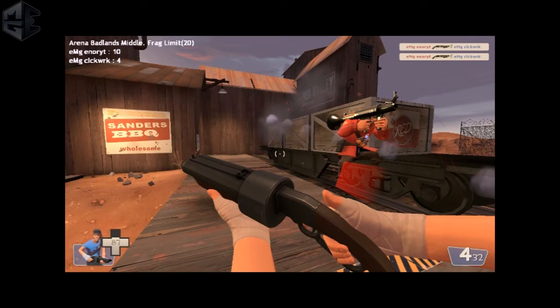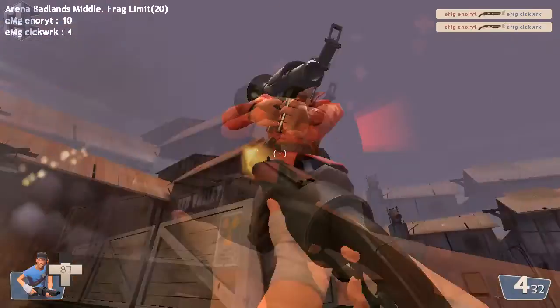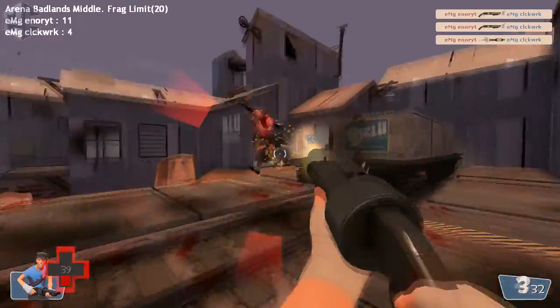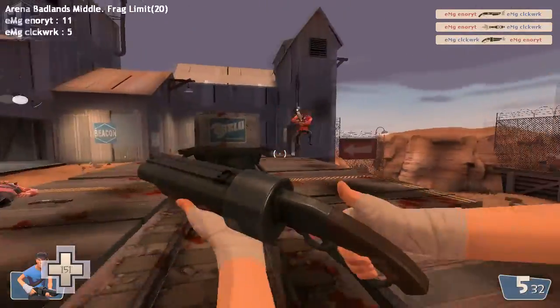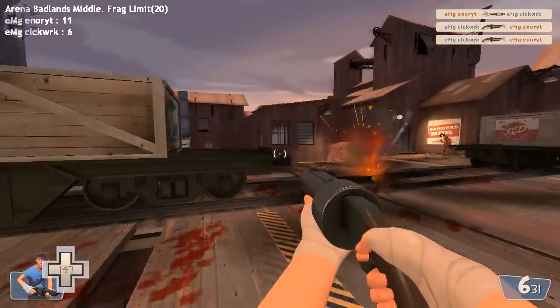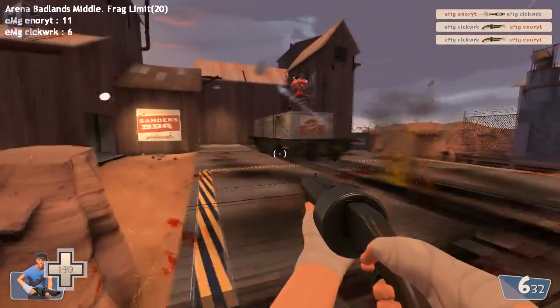My last tip for fighting Soldiers is to actually run into them. A lot of them don't expect you to be so aggressive, and if you execute it properly, they're going to die — either from self-damage or from bouncing off you with a rocket. Demo resume: I run at Tyrone, I juggle him in the air, and he doesn't even get a chance to shoot me. Again, I run into him, he bounces off me with his own rocket, and I chew him in the air and kill him.